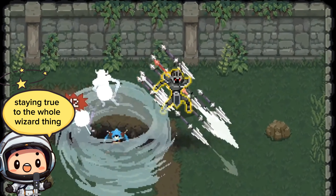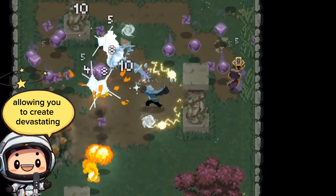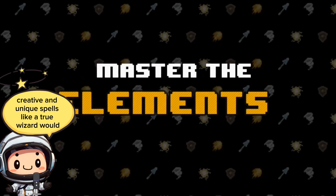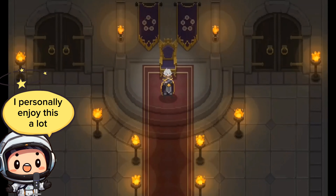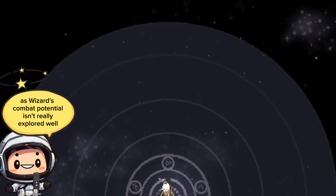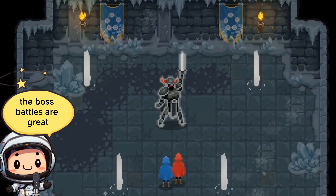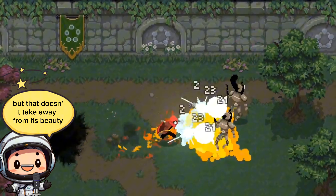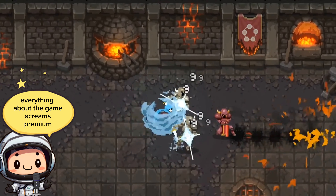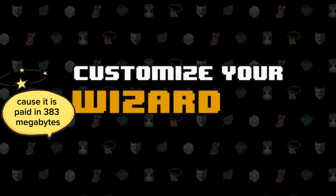Staying true to the whole wizard thing, there are many — and I mean many — spells that are combinable, allowing you to create devastating, creative, and unique spells, like a true wizard would. I personally enjoy this a lot, as a wizard's combat potential isn't really explored well in most games. The boss battles are great, the graphics also look amazing — it may be pixelated but that doesn't take away from its beauty. Everything about the game screams premium, which it is, as it is paid at 383 megabytes.